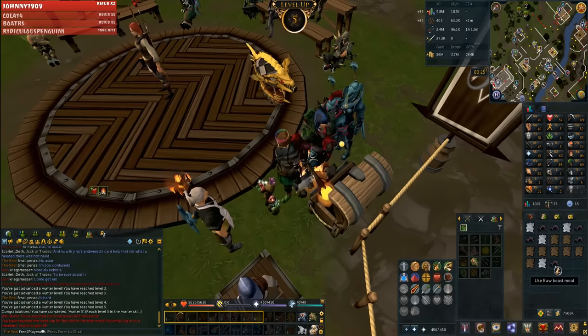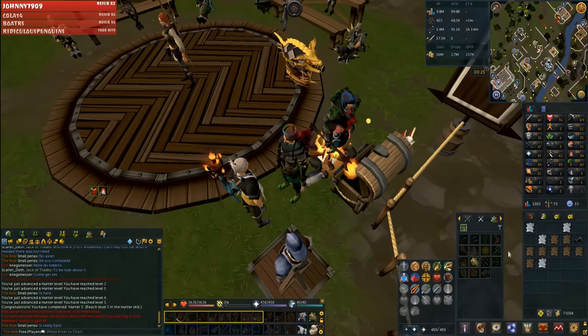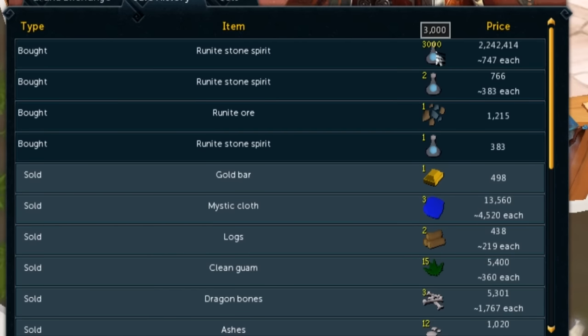I really didn't expect that — someone dropped a Kebbit Burrow divine location. I used it and got 500 Hunter XP nearly instantly, hitting 1,000 total level. That is really awesome. These 3,000 rune stone spirits will net me a profit of about 460 GP per ore. So every time one of these procs it's 460 GP — that's awesome to me and it's 100% worth it.